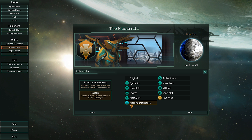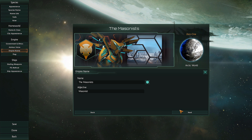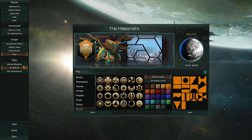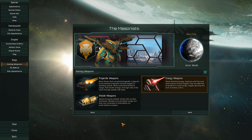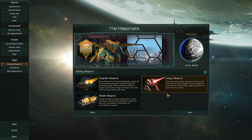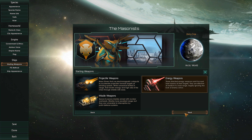This is going to be a Leviathans, Synthetic Dawn, and Utopia DLC vanilla play. We picked the Machine Intelligence with Unitary Cohesion, which gives us plus 15% unity, and Rock Breakers, which gives us bonus minerals throughout the entire game — mostly because minerals are really important and you can never have too many. I'm not really a genius or a pro at this game, I'm still learning a lot of things, so this is probably going to be a lot of mistakes. But yeah, it's going to be fun. We're going to learn a lot.